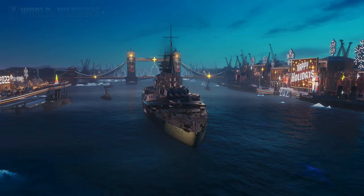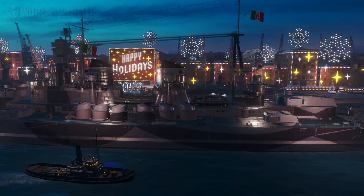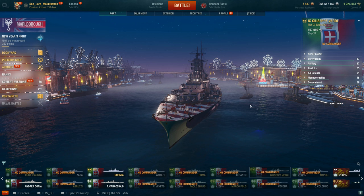Italian battleships — gotta give it to them. The designers of these ships were very, very good with the way the ships look. Of course, this is a paper ship, but the design was drawn up and it looks beautiful. Alright, so the ship stats — let's dive right into that.